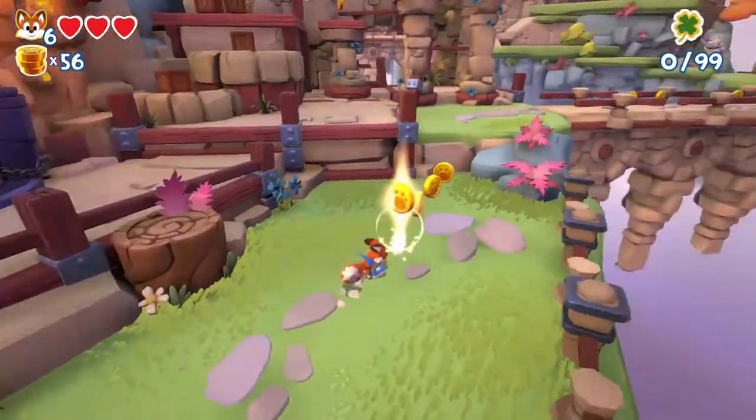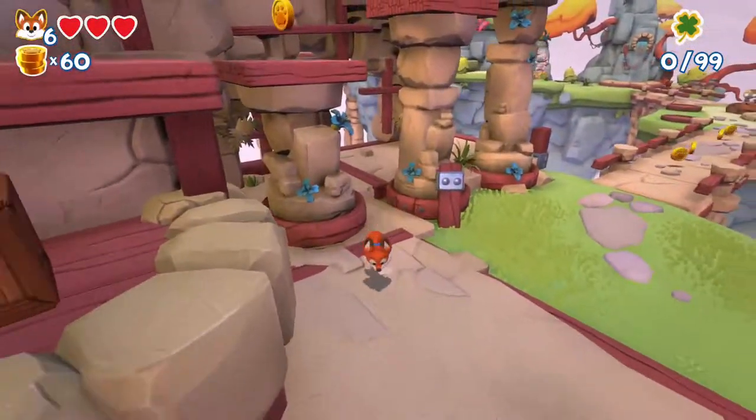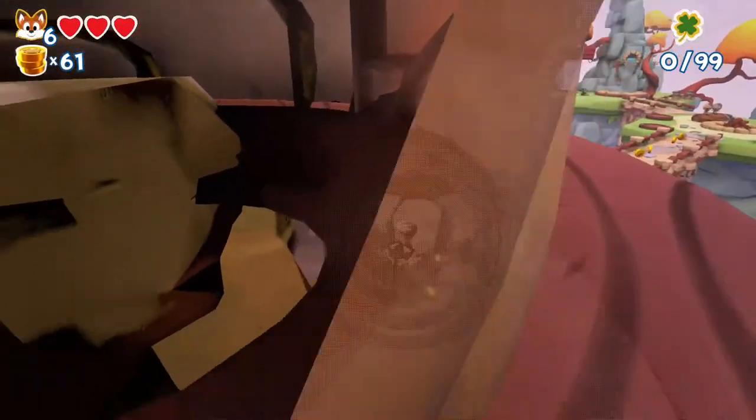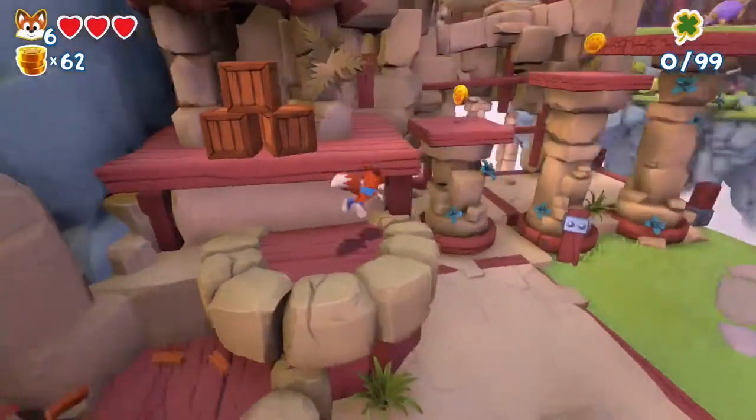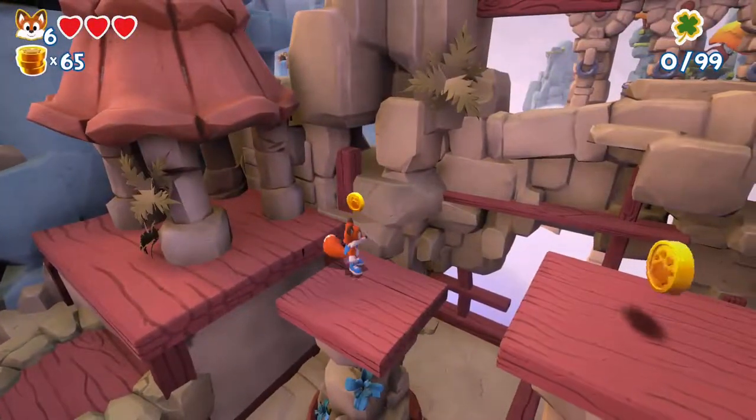The spin attack is where Lucky whips his tail around to attack enemies, and you can also jump on top of them like in other titles. Since he's a fox, Lucky can actually bury himself under the ground like a mole, which is how he can find hidden coins or deal damage to enemies.